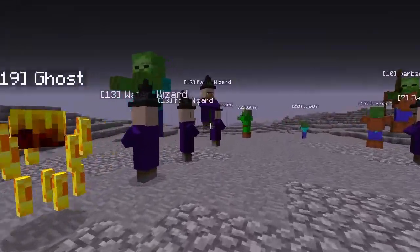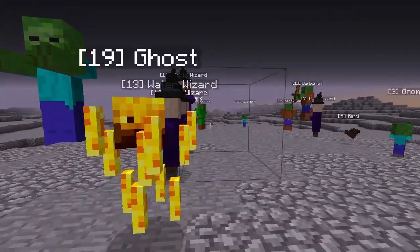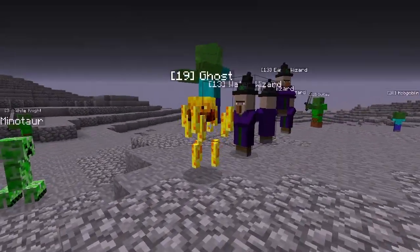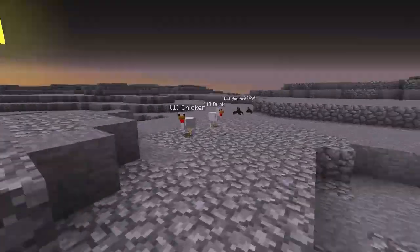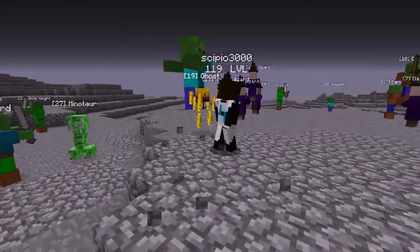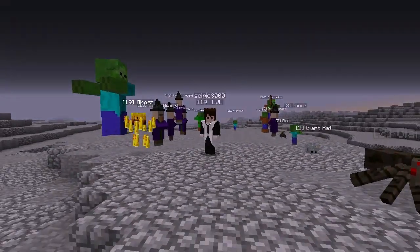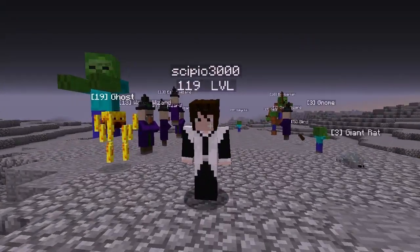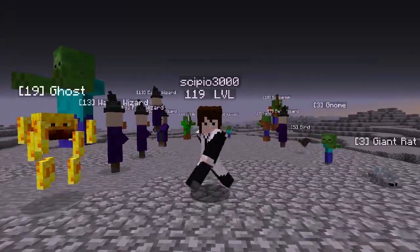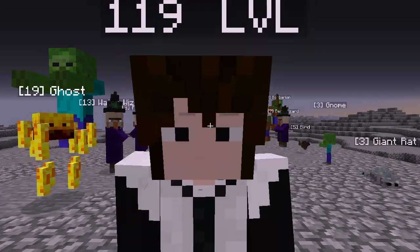Let's go over to a ghost level 19 — I am level 1. If I was to attack that, it'd one-shot me. There is no chance of me beating that ghost; you have to be higher than the level to even challenge it. Also, in Minecraft when you hit a mob there's a knockback effect. Well, it's not like that anymore — there is a chance of it doing that, but you cannot just spam-click and kill it because it will go for you and kill you.